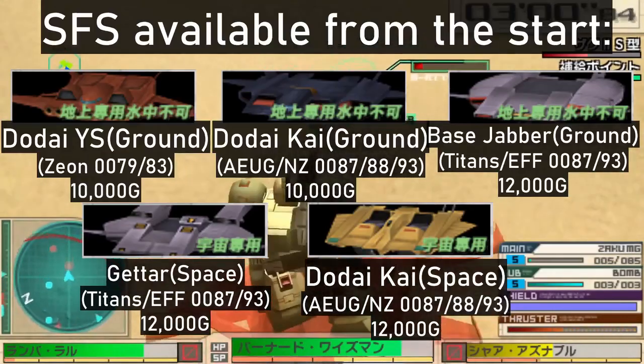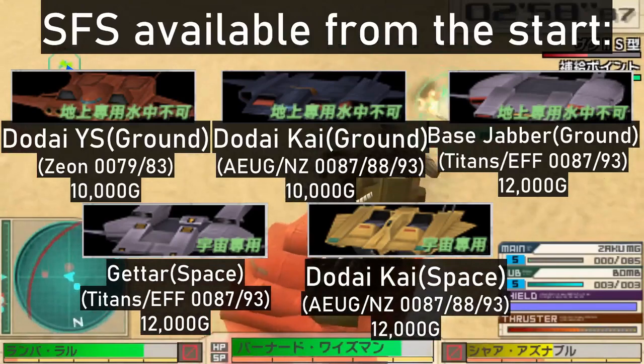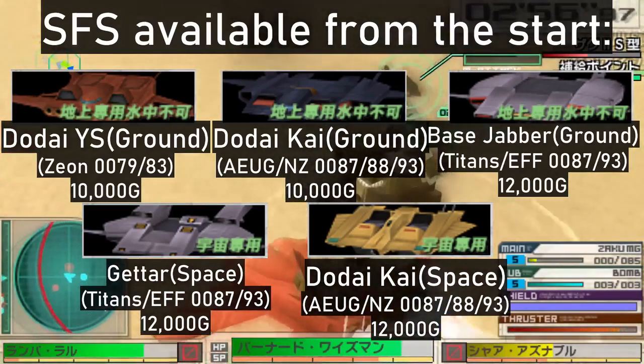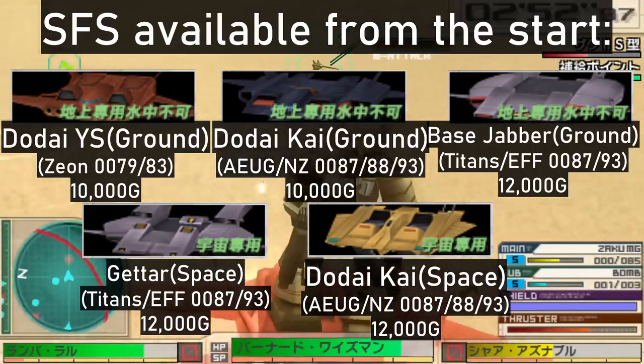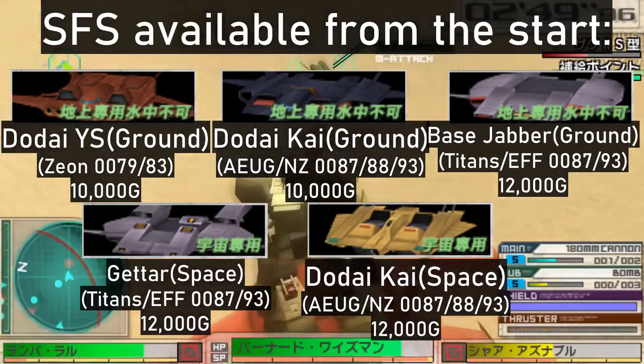The game lets you buy 5 of them in the shop right away: the Dodai YS, Dodai Kai, the Shackles, the Guitar, and the Bass Jabber, offering a decent amount of air and space options.